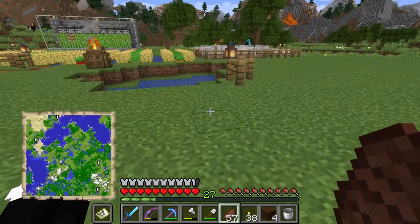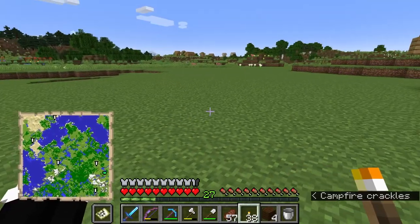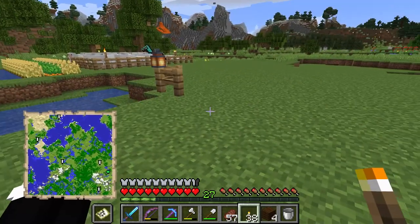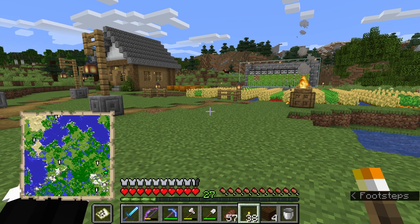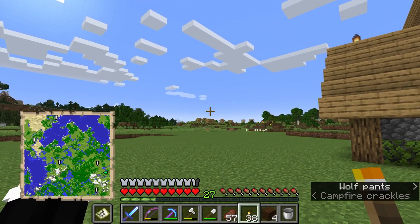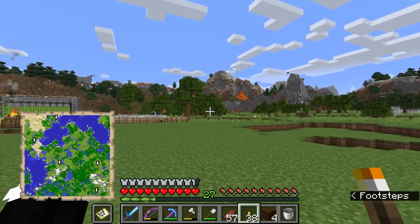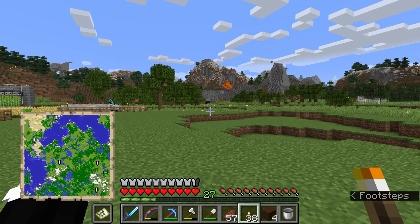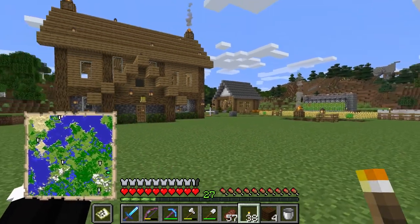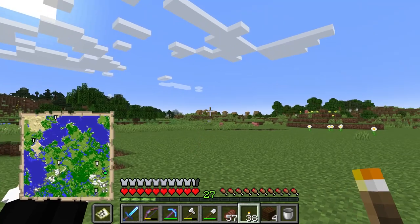I am fed up of having to walk around this world. Obviously we have a horse so we don't have to walk everywhere, but today is the day for the long-awaited transit system — the monorail, the train, whatever you want to call it. We are going to set up a way to easily get from my house here to the trading village over there, and also over to the nether portal and the mine. Today the goal is a train station over here with a line going that way and a line going that way.